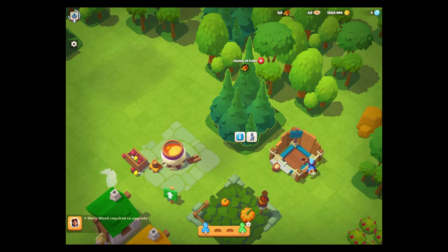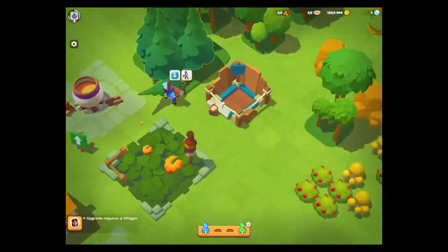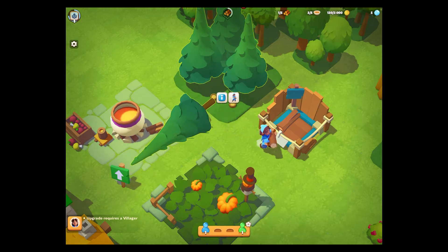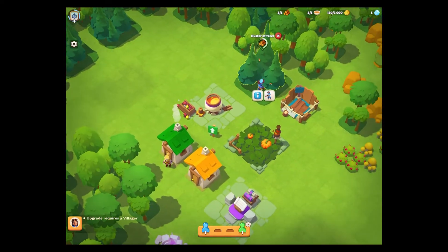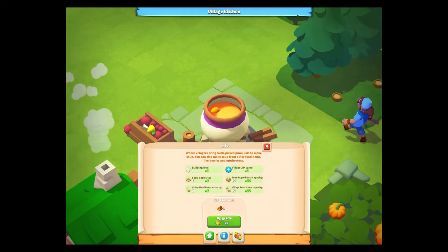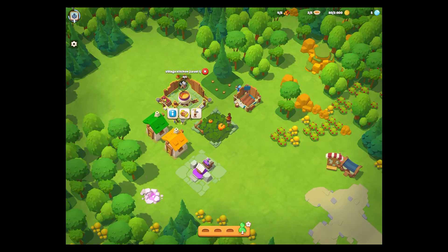I wonder if the trees will actually disappear? Yeah, there's a lot of trees there. They are disappearing. Can I level this up now? Yes, I can. Off goes Santiago. What's over here? Trading — Otto's trading booth. Traders are always German, aren't they? Hanseatic League or something.